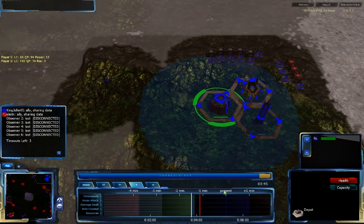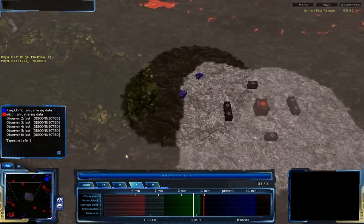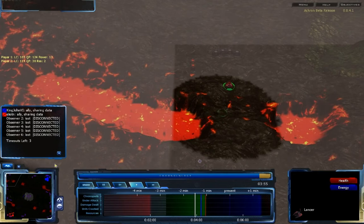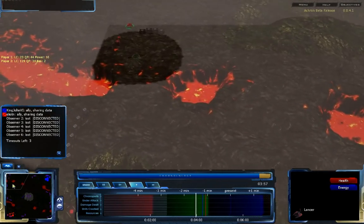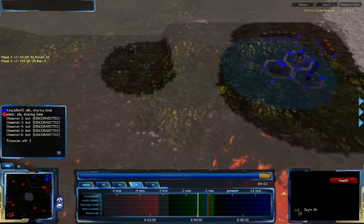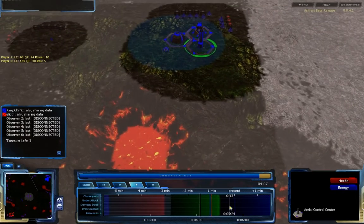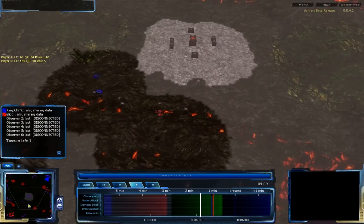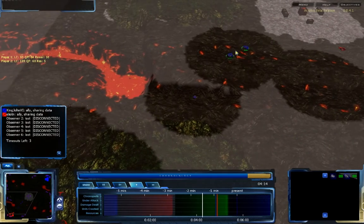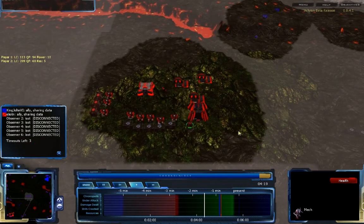King John back in his own time has built an aerial control center with some units headed around the map. He's going to be attacked by Elliot N's lancers coming in from the north, scouting out the third base. King John is expanding to his natural rather than his third while continuing to build units. Elliot N's lancers aren't really doing much besides scouting and getting map control.